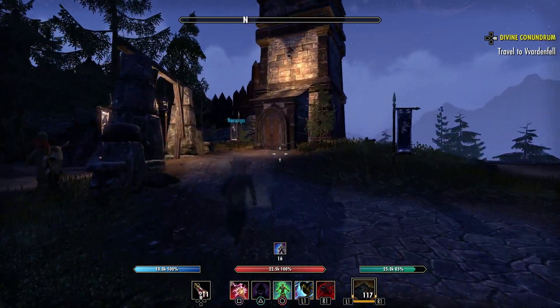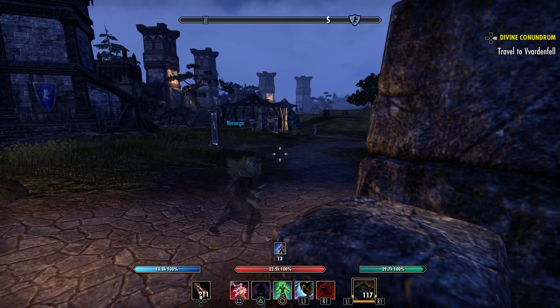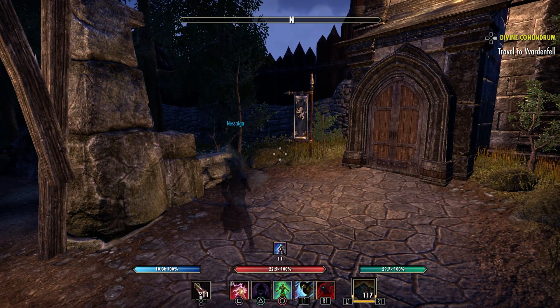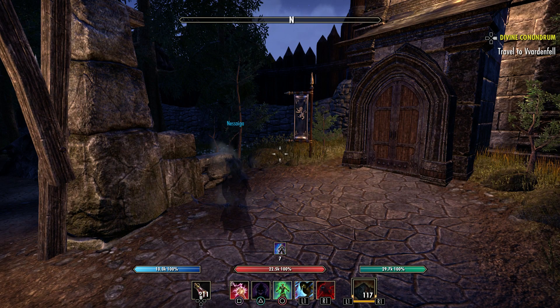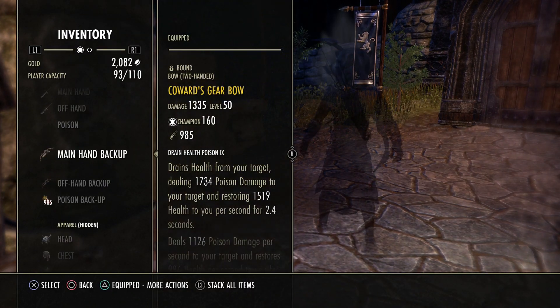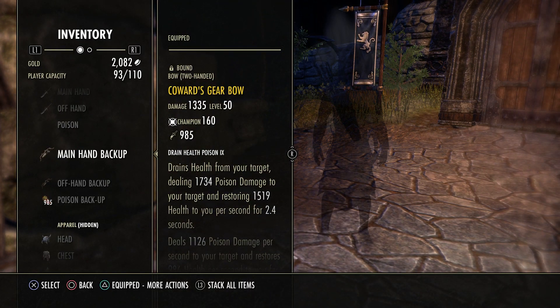That's a big help because we're a medium armor Nightblade without a ton of healing. It's going to get you away and any damage you take while getting away is going to be reduced by a lot. So that is my preferred second set. I'll get into the other sets I've tried after I show you the layout.